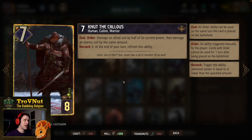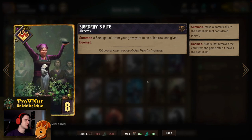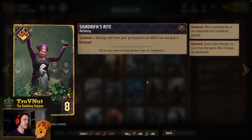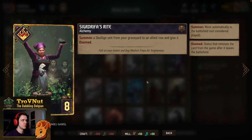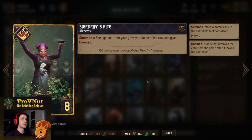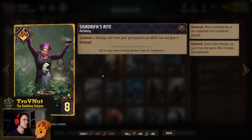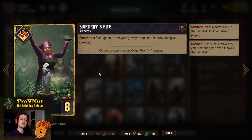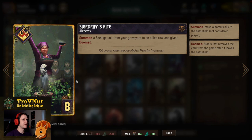If you can keep Nut alive but below six power — five power or below — he will continuously have that very powerful ability. Then we have Sig Drifa's Right to get important cards back if they die: it summons a Skellige unit from the graveyard to an allied row and gives it Doomed. Summoning means we don't get the deploy ability, but every other passive still remains. This card also has no provision limit, so we can also get Svalblood back with Sig Drifa's Right.